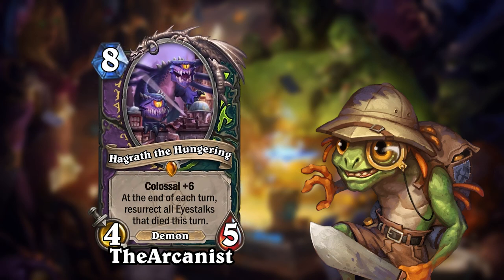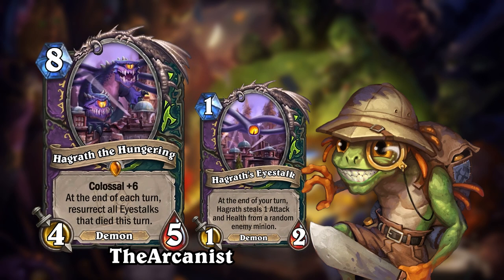Now let's take a look at Hagrath the Hungering by the Arcanist, also shared on hearthcards.net. Hagrath is a dual class card for Warlock and Demon Hunter, and is an 8-mana 4-5 demon with colossal plus 6. Its appendages are Hagrath's Ice Stalks, which are 1-2 demons with an end-of-turn effect that causes Hagrath to steal one attack and one health from a random enemy minion. Hagrath itself also has an ability that will resurrect all Ice Stalks that died this turn at the end of each turn. I do like this card, and while the effects of the main body and appendages synergize well together, this card is just very snowball-y — to the extent that if you don't kill it early enough, you might need to use a removal spell. The main body has fairly low stats though, so it might just be fine balance-wise because of that.